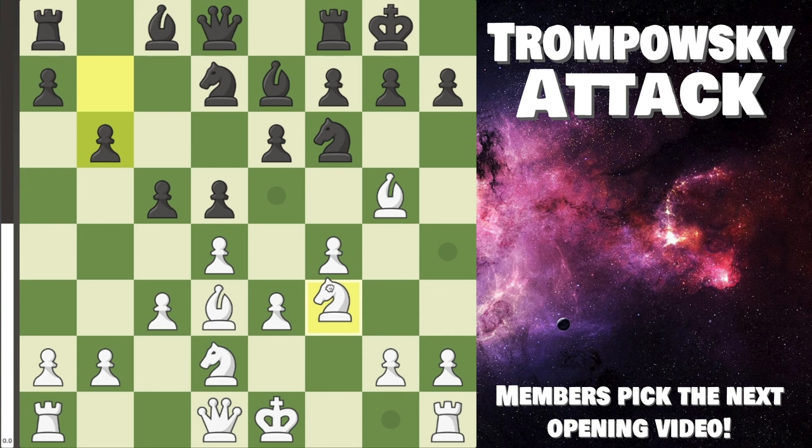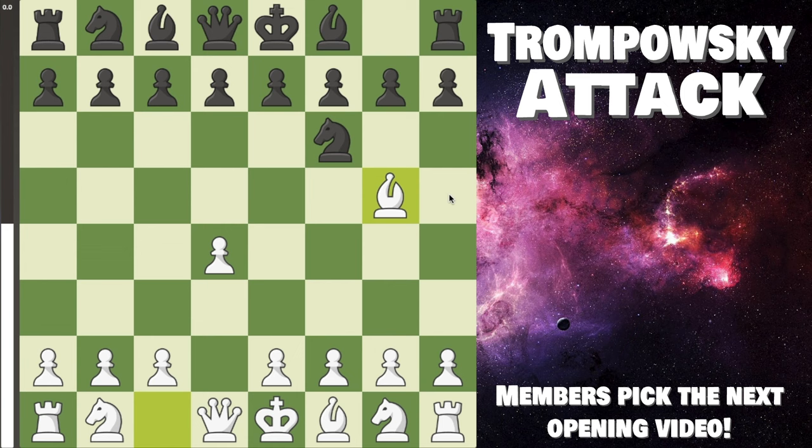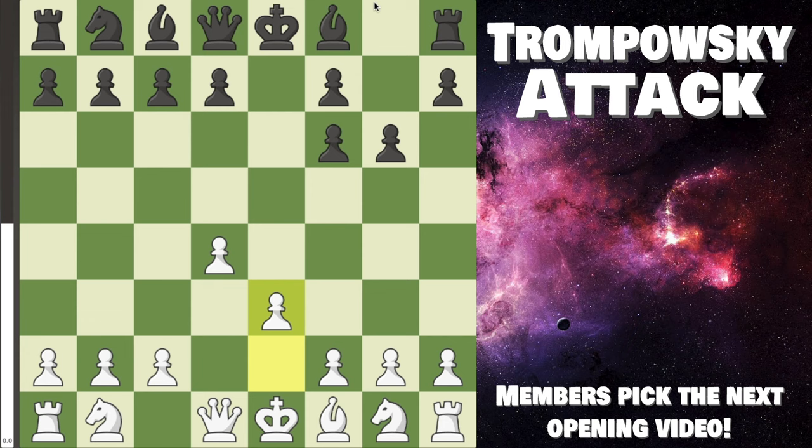After c5, you play c3 to solidify your center. Your knight will go to f3 and land on e5, at which point are you dominating? Yes, because your knight will simply be an extremely powerful piece that Black cannot do anything against. The other line is the immediate g6. If they play this, you do want to trade, because after pawn takes back, this pawn setup is pretty bad for them. If you wait one moment, then sadly bishop g7 is defending and you lose a lot of your potential, so you trade right away.